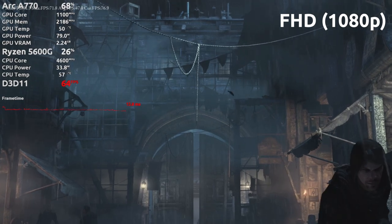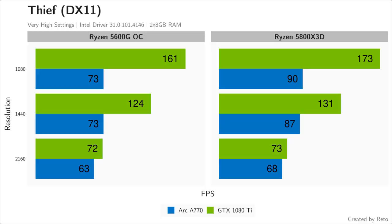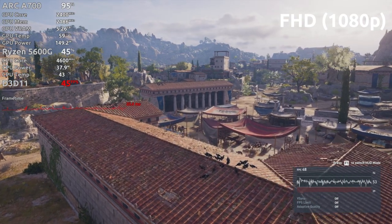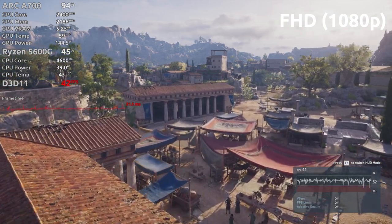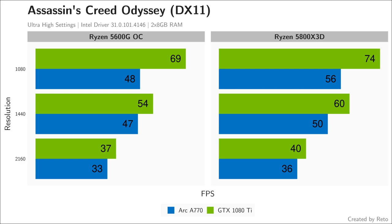There surely are more games where the A770 performs similarly. However, one DX11 game runs horribly on the Intel graphics card — the faster CPU helps combat the driver overhead, but the 2022 card loses every matchup against the 2017 graphics card. A similar pattern appears in Assassin's Creed Odyssey: performance is not convincing, the faster CPU helps, but the old flagship still wipes the floor, even beating it at 4K.